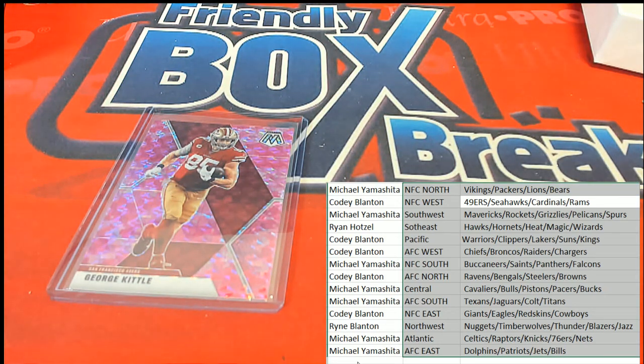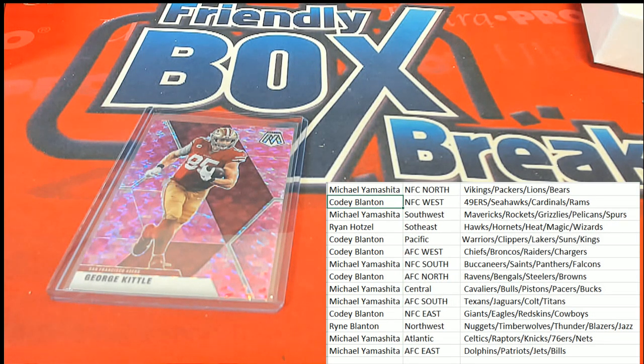The final hit of the rip is a Kittle — nice, all right, a Kittle for the 49ers, the tight end. San Francisco 49ers. Well, I know they'll be in the NFC West. Yes, okay — so there they are, Cody B. That's just good stuff Cody, congratulations — with a Kittle and a Marshawn Lynch.